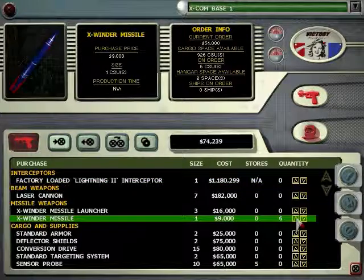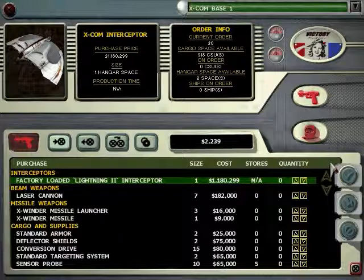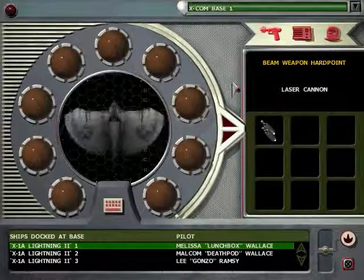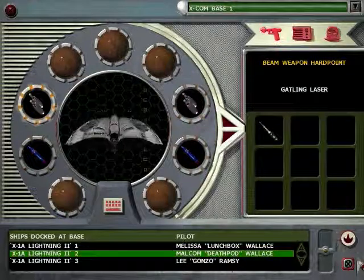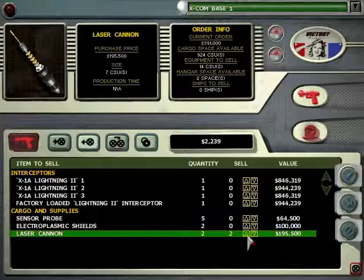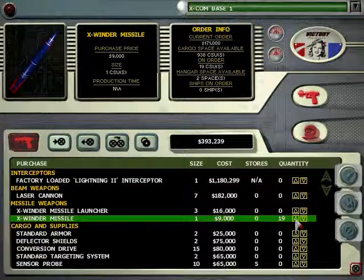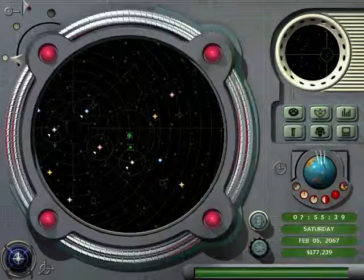I'm going to buy a few more missiles. Now we need to equip those Gatling lasers. I'm going to go ahead and put them on someone I'm probably not going to use, because they'll need more help than me. I mean, I'd rather have really good help than me be pretty good — I think it's a little bit better to do it that way. We've got some more money, so let's buy some more missiles — buy 24. Save just a little bit of money, and I'll go ahead and save the game.